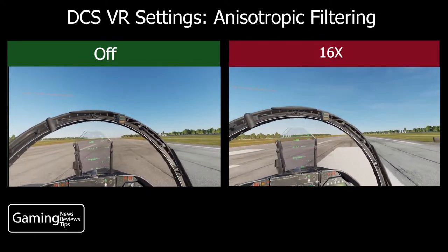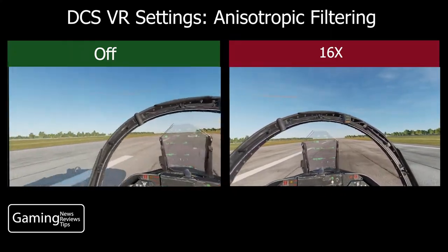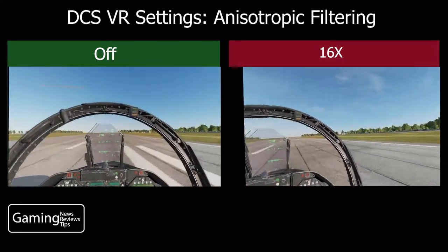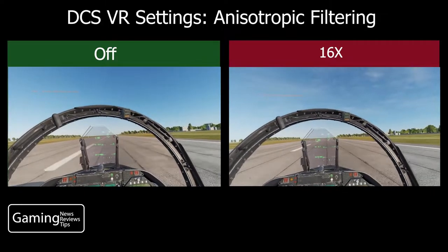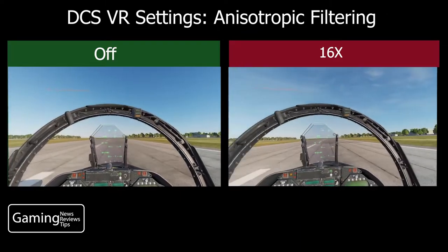My frame rates seemed to stay the same. I honestly thought that at off I could see little bars and the graphics weren't as good. I normally play at 4x, and when I switched over to 16x I saw the exact same thing. So there really wasn't much of a difference that I noticed visually when I was looking at objects as I was flying around in DCS.